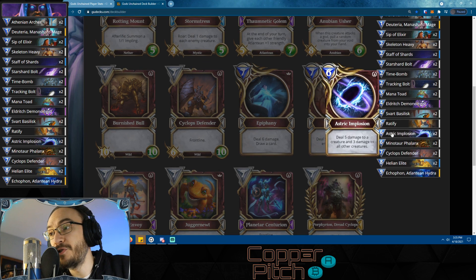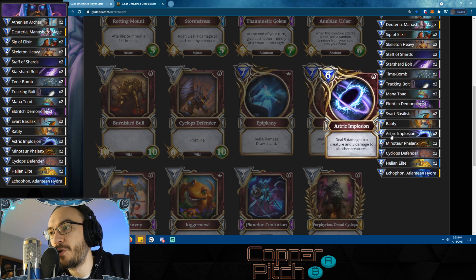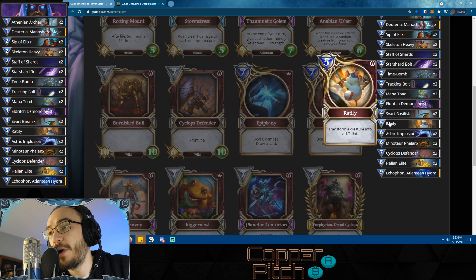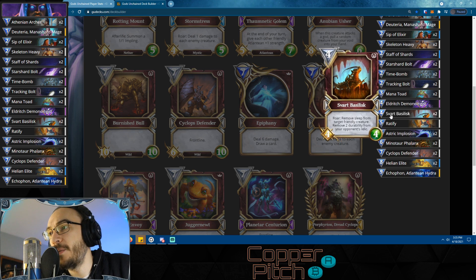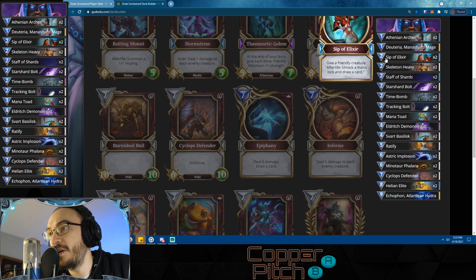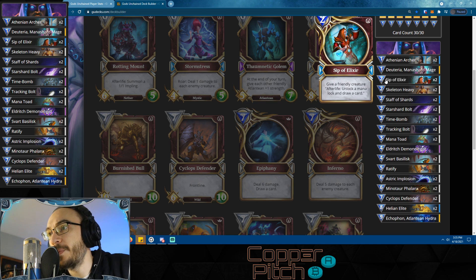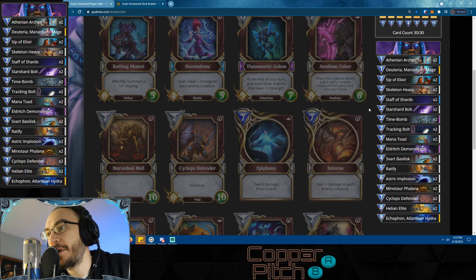We also have Asterisk Implosions - these are a must. It's a common core card, so hopefully you have it; it's just a phenomenal board wipe. One Ratify - you don't want to run two, because if you get stuck with both in hand against aggro you're just going to lose. Smart Basilisk - we've got a couple in case we need to remove a relic or wake a creature up. And of course the staple Manitode and Sip of Elixirs to help you ramp, unlocking mana while your opponent is not.